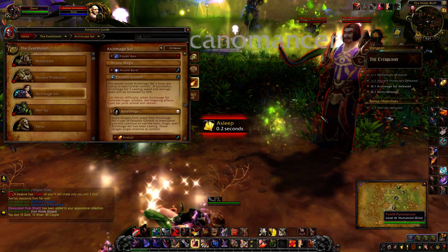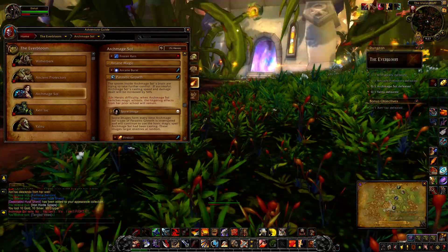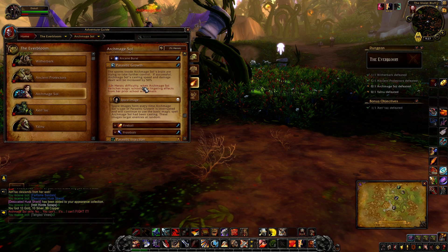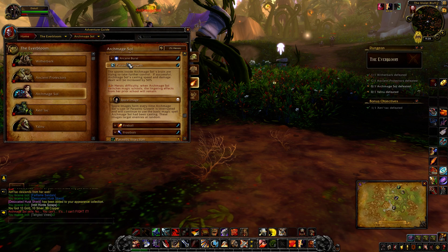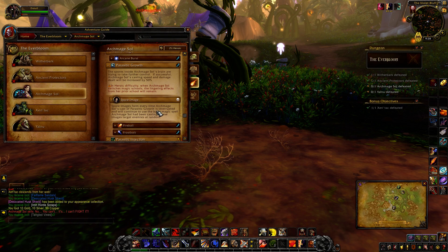You need to be watching out for these little spore clouds — they can put you to sleep. The base abilities: Parasitic Growth means parasites in her brain are trying to take control. If she successfully casts it, she gets increased damage and casting speed by 50% — you need to interrupt this. On heroic, when she switches magic schools, the legendary effects from her prior school will remain, meaning she can still cast some of those abilities.